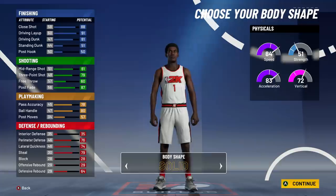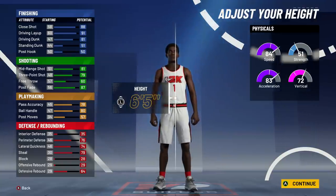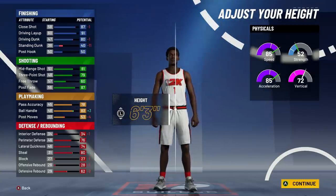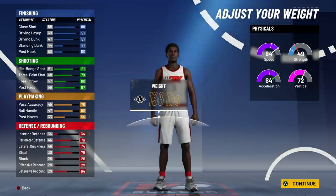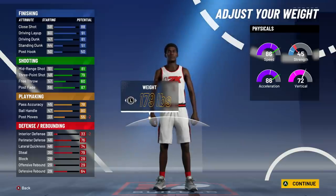For body shape, I tested a lot of options and I'm going with solid — I think that looks the best. For height, 6'6" and up is too tall and too slow, so 6'5" is the perfect height. 6'4" and 6'3" aren't worth it because your driving dunk will be too low. For weight, we want to be as fast as possible, so we go minimum weight, then bump it up to 179 pounds where it gives a slight plus one to strength without dropping acceleration.